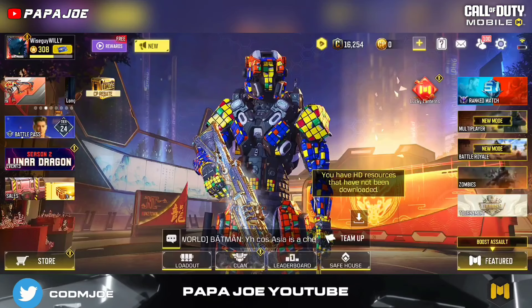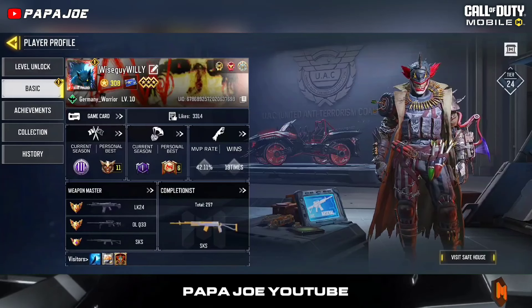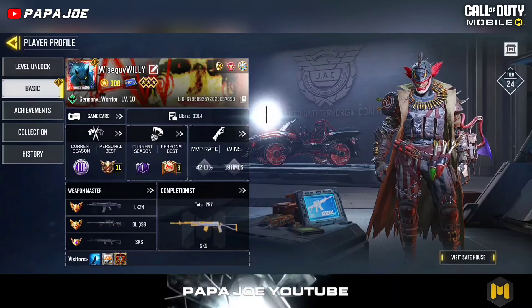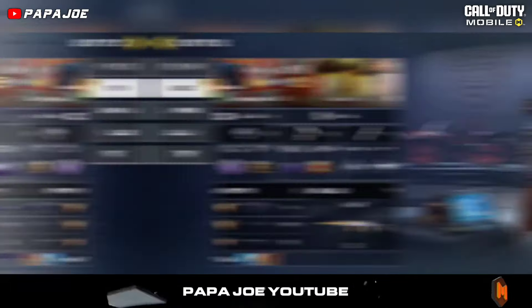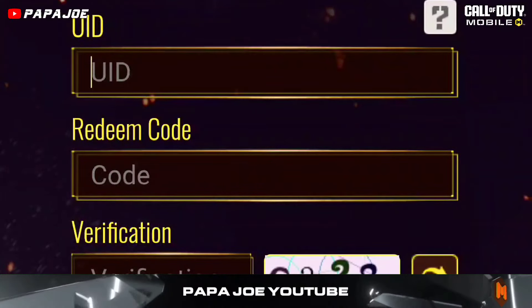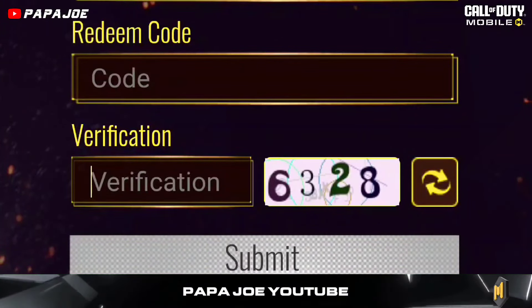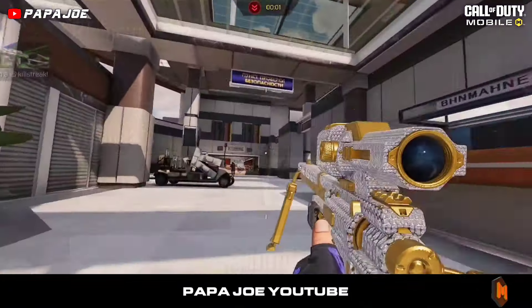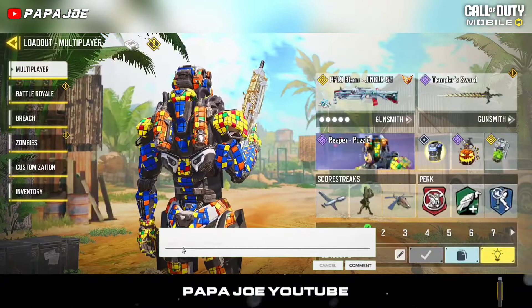Click on the bundle to get the one-time redeemable redemption code. Once you have received your redeem code, you must first copy your COD Mobile UID, which you can find in Call of Duty Mobile. Then visit the Call of Duty Mobile Redeem Center, paste in your copied UID and redeem code, and enter and confirm the verification code below to finally receive your reward.